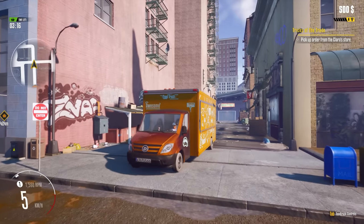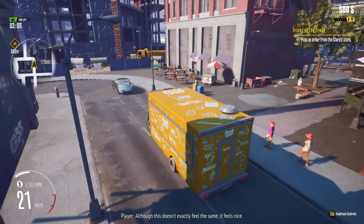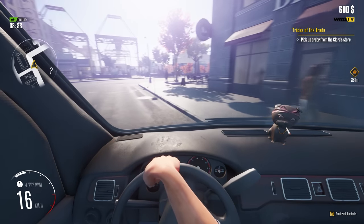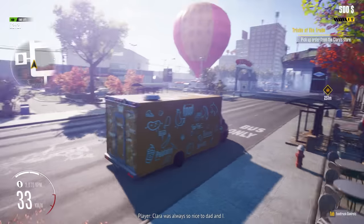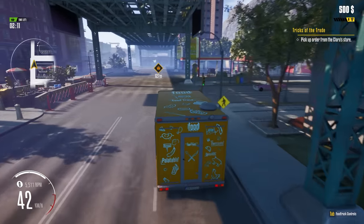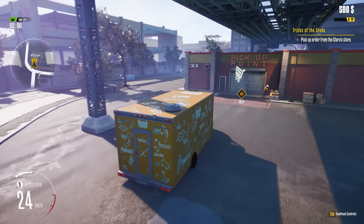Check it out — the physics are pretty good with the driving. It should be for a food truck simulator, right? The driving should be something fun. If you hit C it changes your view to the inside view — we have our little bobblehead guy here. This thing turns like a food truck, not the greatest in the world. Clara is always so nice to dad and me. 180 meters to where we're going. The city looks pretty sprawled out — it looked a lot smaller on the map but it's a lot bigger than I thought.